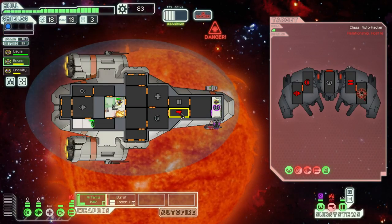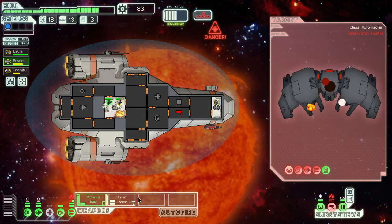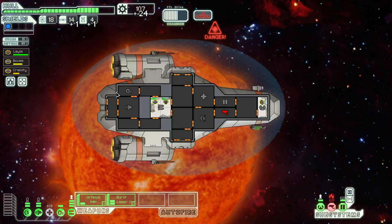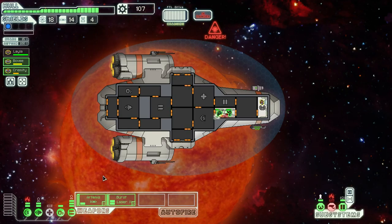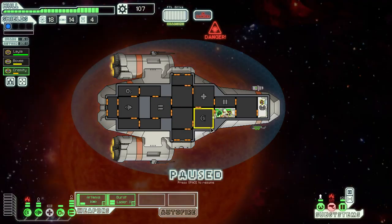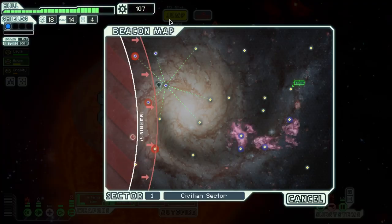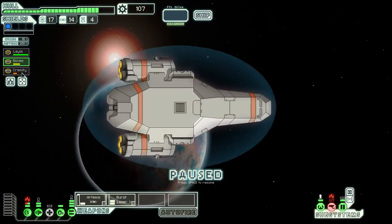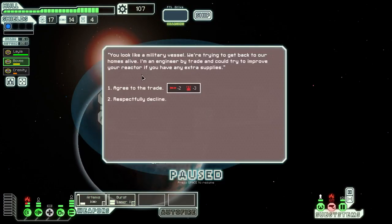I don't really want to use these Artemis missiles unless we really need to. They're hacking our piloting so we can't dodge. They took out the sensors, and we're also on fire, which is not good. Okay, that ship's down — did it burn to death? The shields are also on fire. The sensors are already down, so let's try and save the shields. Let's jump.